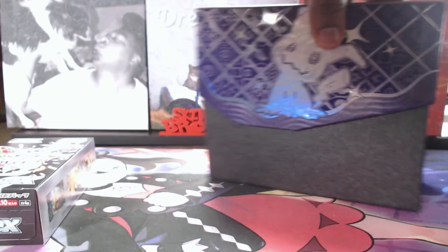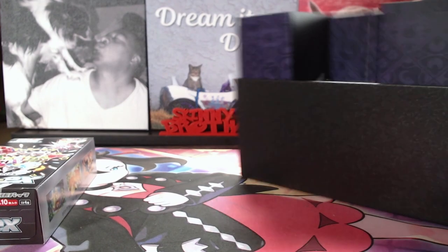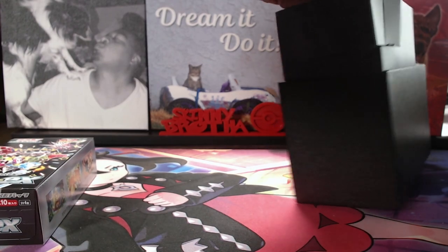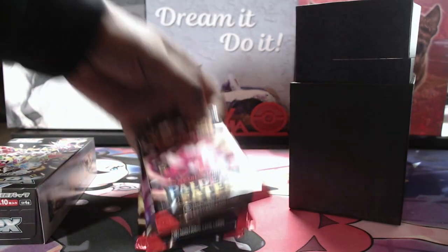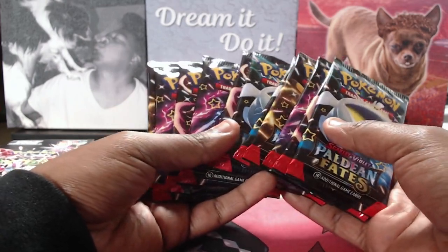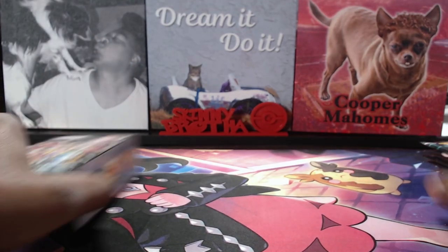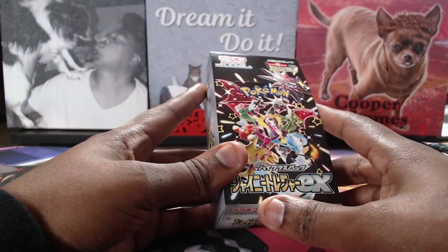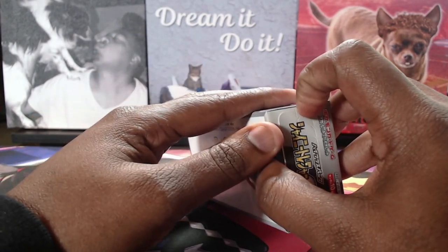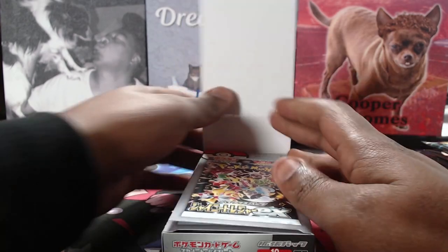Just want to point out, this is an ETB from the Pokemon Center, which means it comes with 11 packs and a promo card. Our standard Japanese packs come with 10, but you get a guaranteed SIR in all Japanese packs.